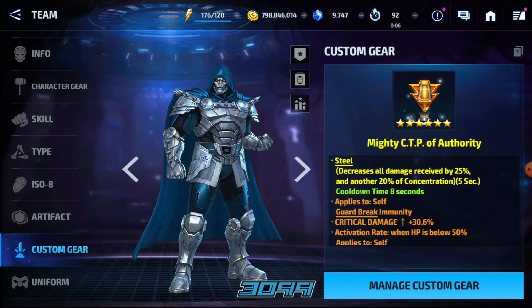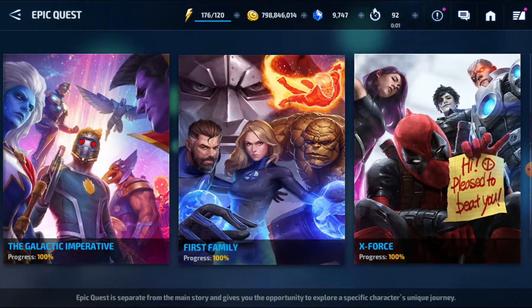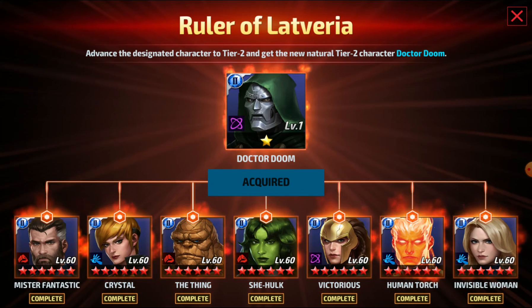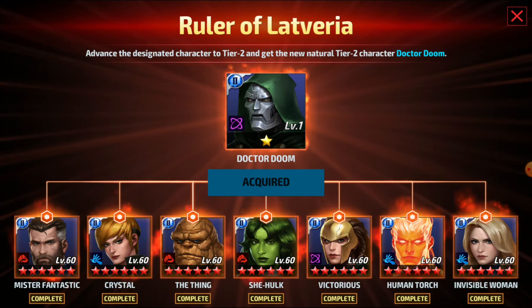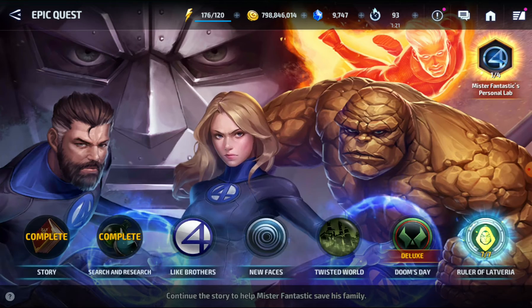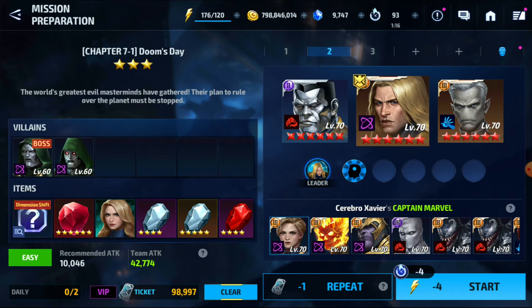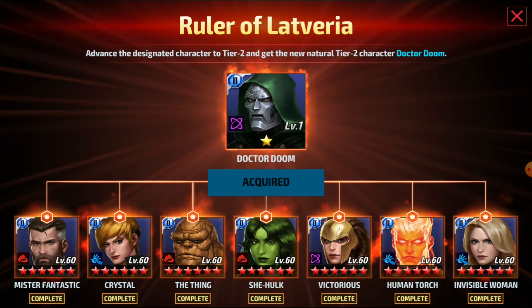He's very expensive, and that's reason why I say I don't know anybody who wants to build him right now. You have to buy the Deluxe Pack, you have to Tier 2 all of these characters, and then get Doom and then build up Doom. The reason I say you have to buy the Deluxe Pack is because you have to get Invisible Woman — she's one of the ones you need to unlock him.